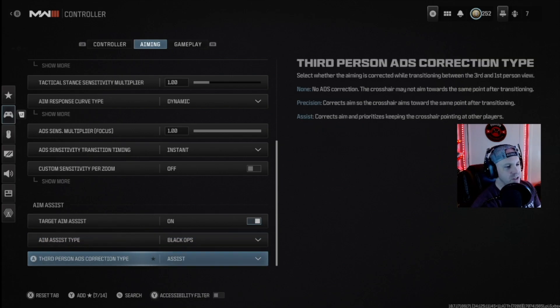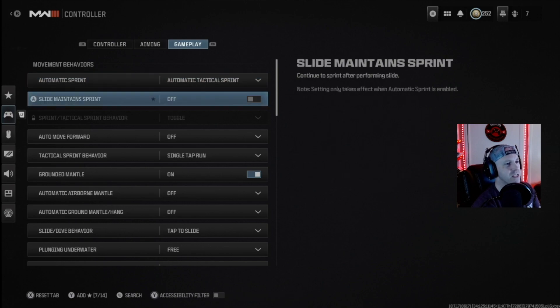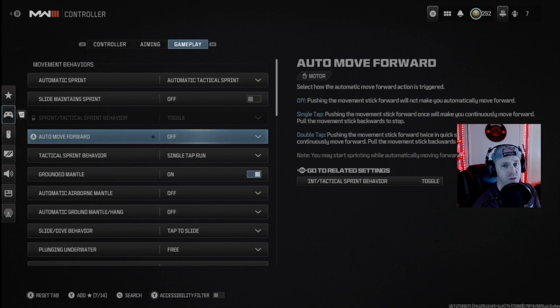Moving to gameplay settings: I have automatic tactical sprint on, so the minute I push the stick I'm moving and I keep going as much as possible. Slide maintain sprint I have set to off, because I automatically tactical sprint when I push the stick forward anyway. Sometimes I like to slow down coming out of a sprint to look around a corner — I'll tactical sprint, slide into a corner, come around, and want to move a bit slower so I'm not zooming past a potential target.